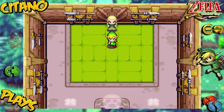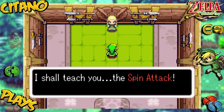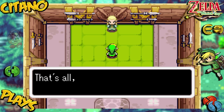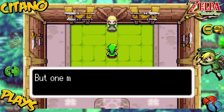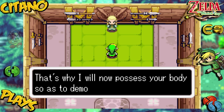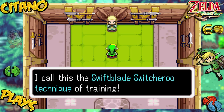Please! We shall start with the most basic of all techniques — I shall teach you the spin attack. First, press and hold your sword button. Second, build up enough power. Third, release your destructive might. That's all, young swordsman. Do you understand? Sure we do. You are a very quick student. But one must feel the technique, not just hear about it. That's why I will now possess your body as a demonstrated technique — I call this the Swiftblade Switcheroo Technique of Training.